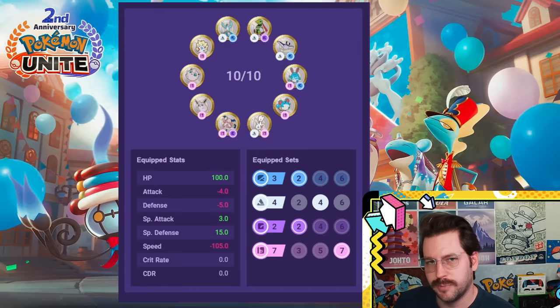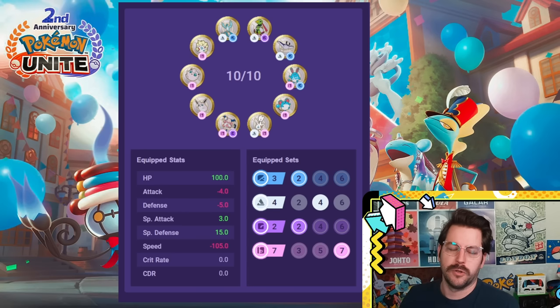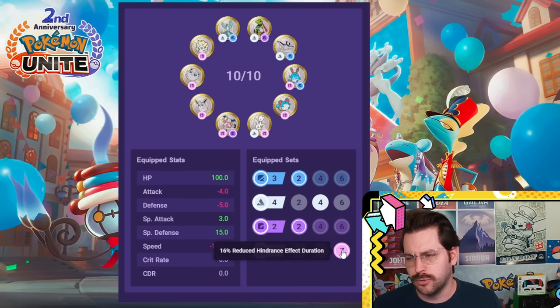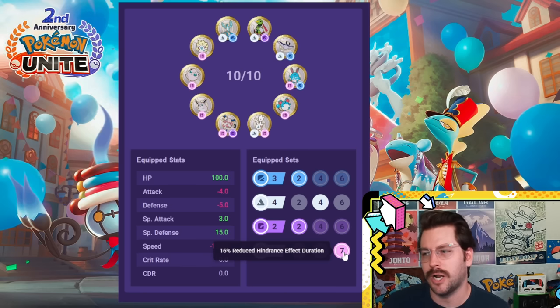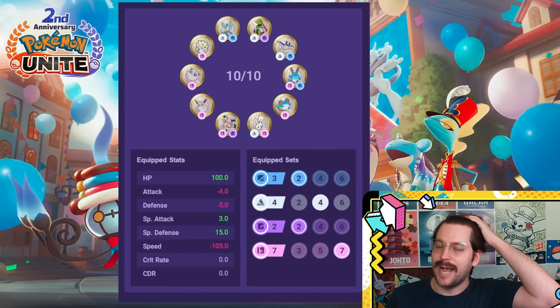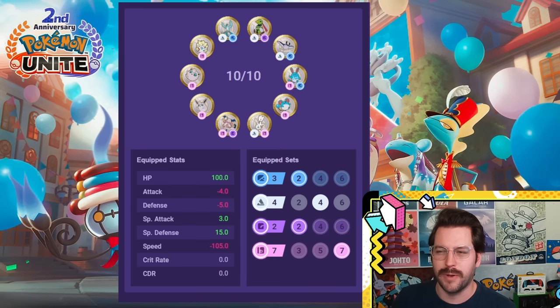Let's talk about some emblems that just don't seem to have a place inside Pokemon Unite right now, and those would be pink emblems. Pink emblems are a very weird one — they sound good because you reduce the hindrance effect duration that your Pokemon receives, but it's really hard to quantify whether or not this 16% reduction is really helping you that much, especially when other builds can just give you so much more HP or defense or so much more attack or special attack. Right now, pink emblems just don't really seem to have a place inside Unite and might actually need some sort of buff.